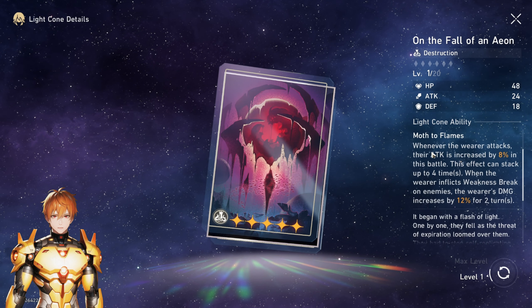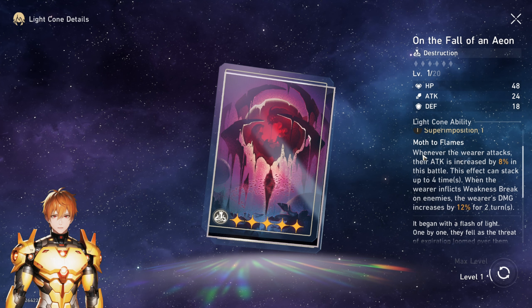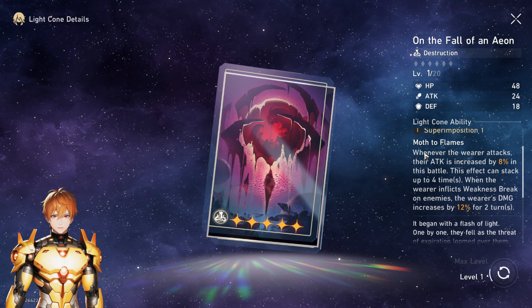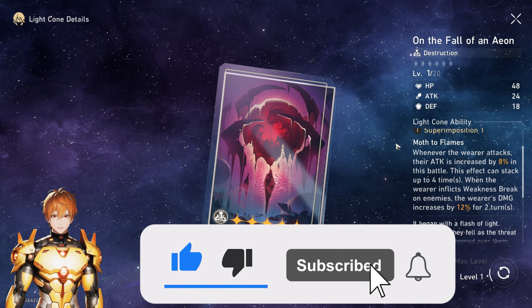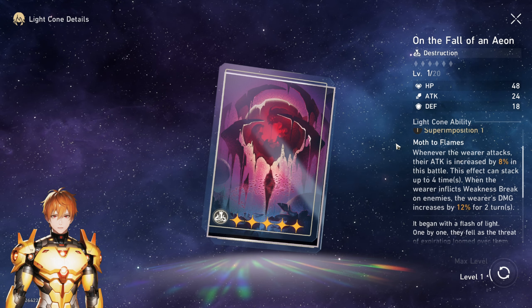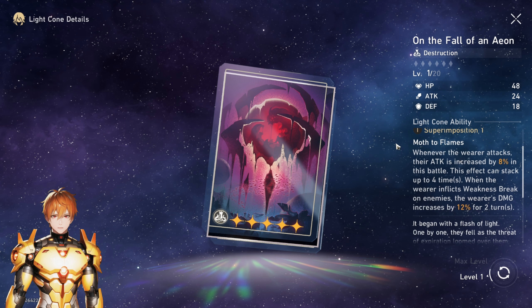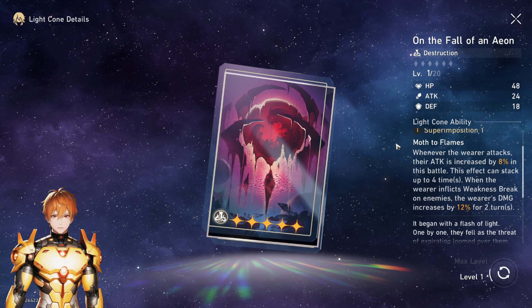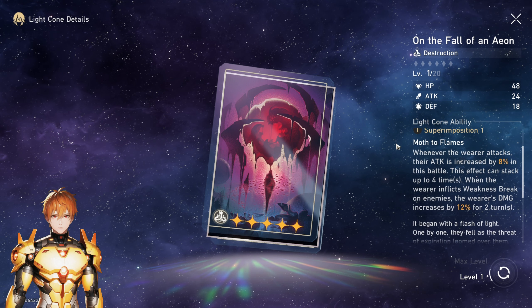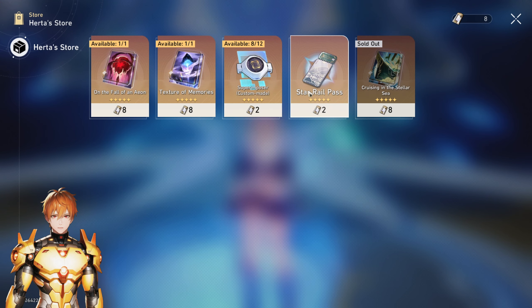The destruction light cone is not as great for Blade, so if you just picked up Blade, you're better off using something else. If you don't have any other options you can get it, but keep in mind if you also plan to get Fu Xuan, or if they release some other light cone in the future, you might not be able to get that new light cone right away. Make sure it's really a last resort — I would not otherwise recommend doing it.